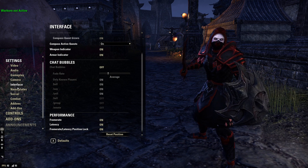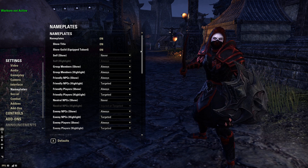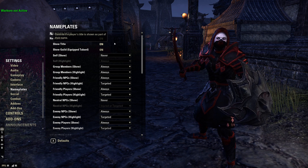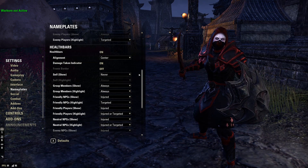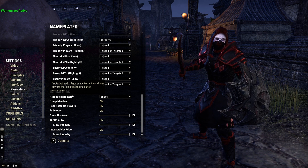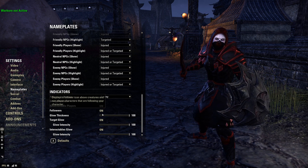Camera is pretty much default. For interface: preferred user ID on, quest tracker on, all that is basically on. I don't have quest bubbles on. People always ask how I get the FPS display in the bottom left — it's under Interface: Performance, Frame Rate, Latency — lock the position of that. Nameplates are extremely helpful to see health bars of people when running around.